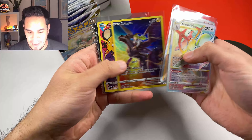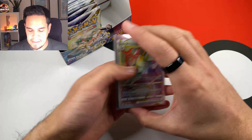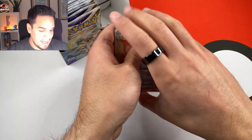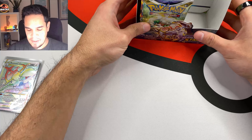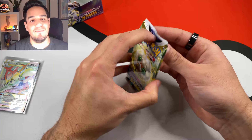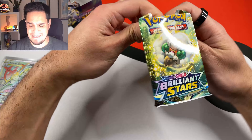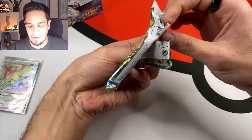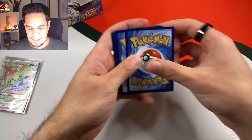we pulled the Skaffe Master, Sekron, the Dene, Morpiko V, Flygon V, a Drampa, and I think four or five regular holographics — which is insane for only half of the box. Today we will open the remaining packs of the fierce booster box that I am opening on the channel. If you missed part one, I'll leave the link in the description so you can go check it out — it was crazy!